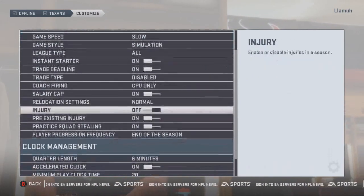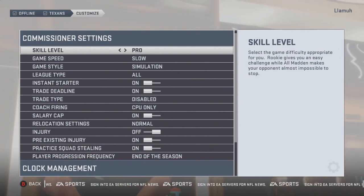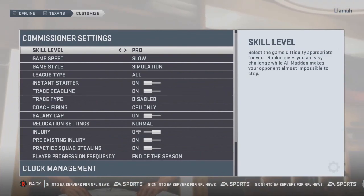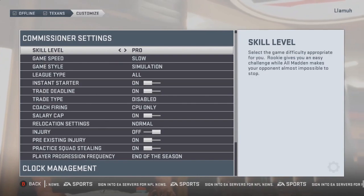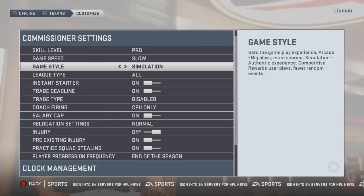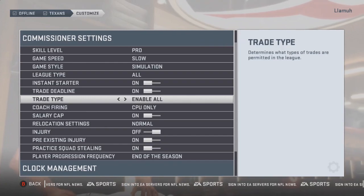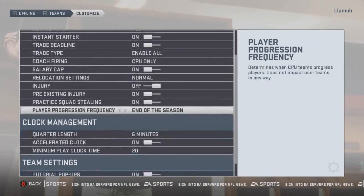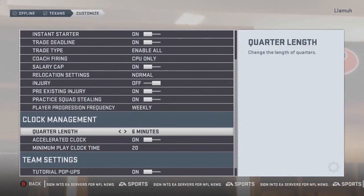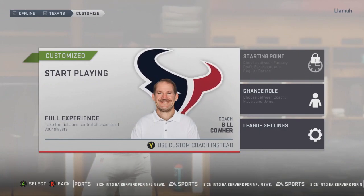This also shows you what the settings are in Longshot that you don't really know about until you do something like this. The skill level for Longshot is on Pro, game speed is on Slow, game style is on Simulation, and trading is disabled — though I'll enable that for this video. Injuries were all for Longshot pre-existing. Player progression frequency is at the end of the season. But aside from that, let's jump into this as Bill Cowher.